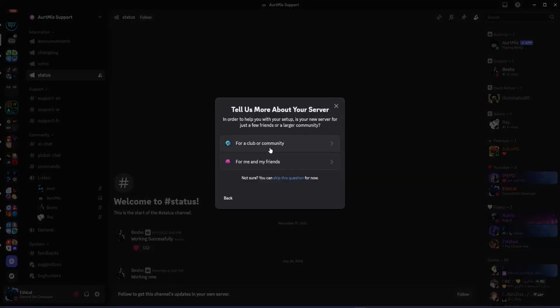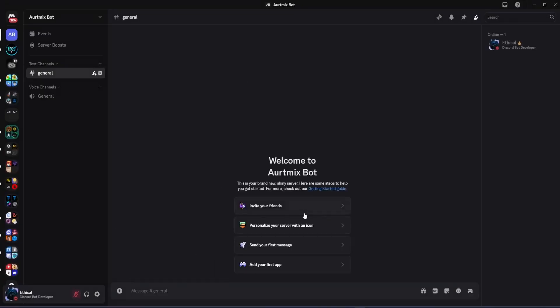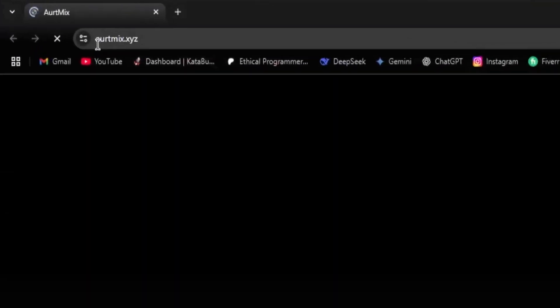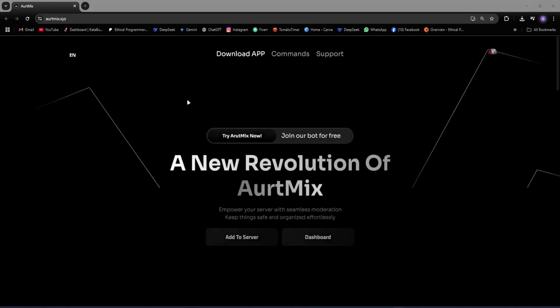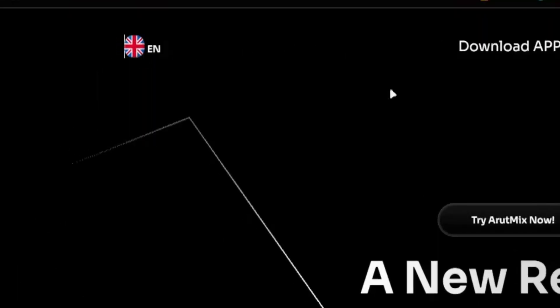So let me go here and quickly create a new server. And here we are — our brand new, fresh server is ready, but the bot isn't here yet. So if I search for artmixxyz, this domain will open up. You have to type the same, and then this beautiful website will open for you.